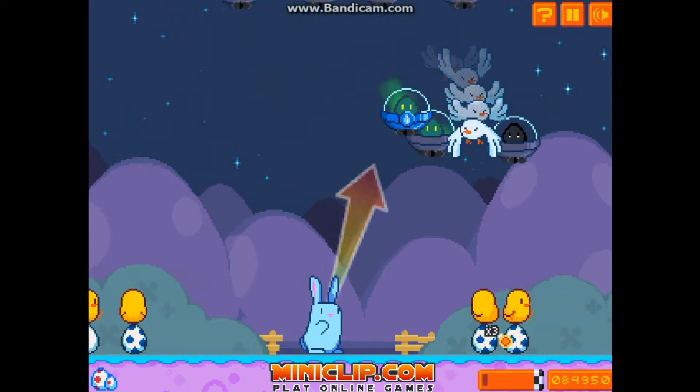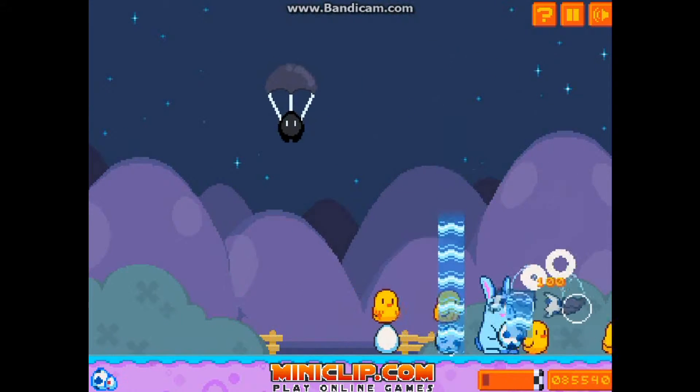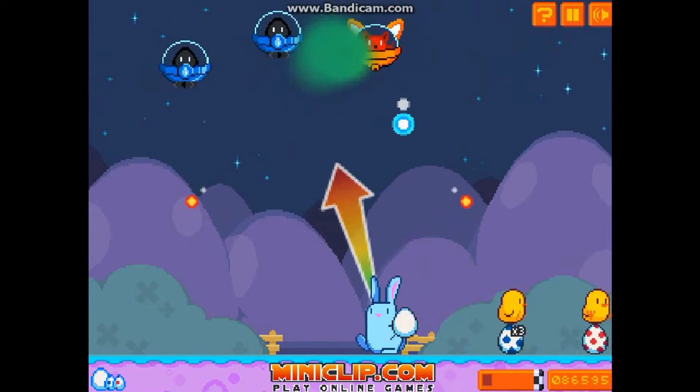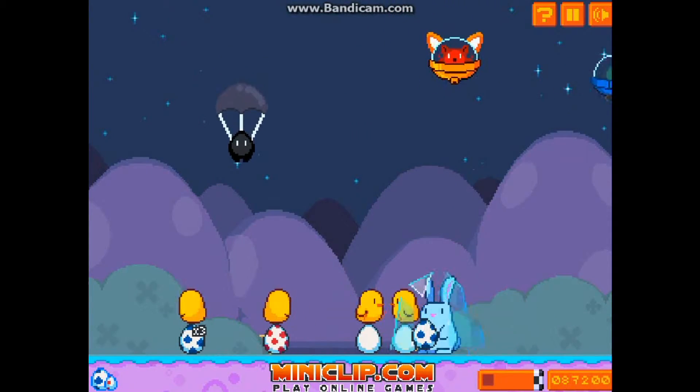More invaders coming and it's getting to nighttime now. The harder the levels get, the darker it gets, so it's going to be a little harder to destroy the enemies and spot them at times. When you get frozen you need to tap the left and the right button to free yourself.